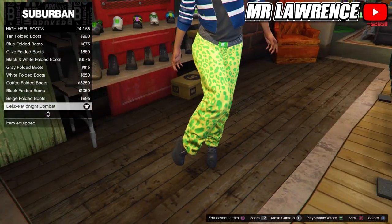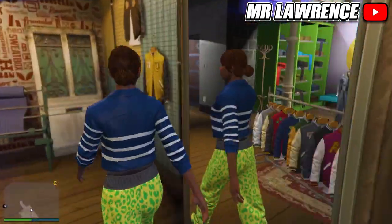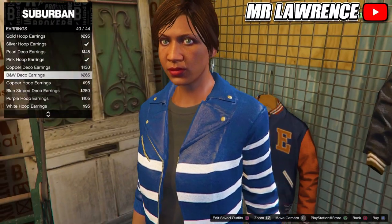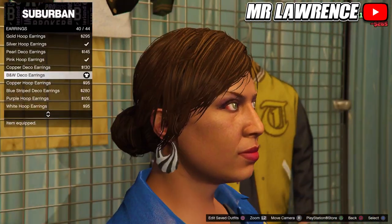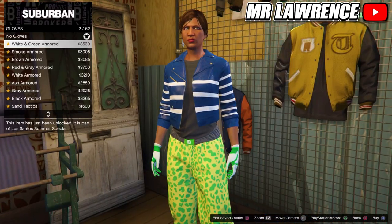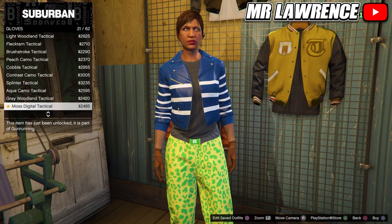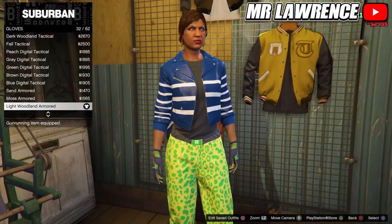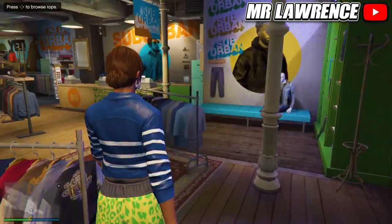Then go to the accessories. Go to earrings and purchase the BMW deco earrings, number 40 — this is so we can merge the IEA badges with the trash vest. Then go to gloves and equip the light woodland armored, number 32.